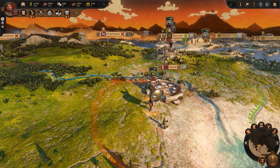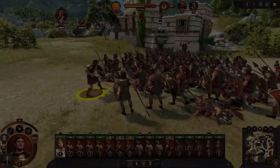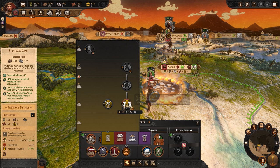Diomedes' first skill is Might of Athena, which when activated gives Diomedes a boost in melee attack and Aristea points, which will let him activate his Aristea earlier than other heroes. I'm going to build a strategic camp in Argos. This building line will give me increasingly powerful buffs to my heroes recruiting in Argolis, and favour of Athena, which will increase as I upgrade the building.